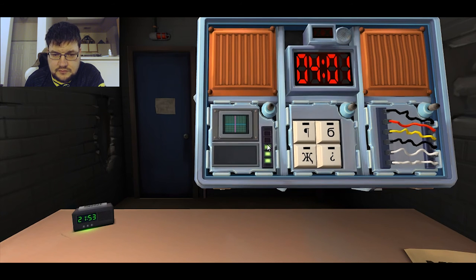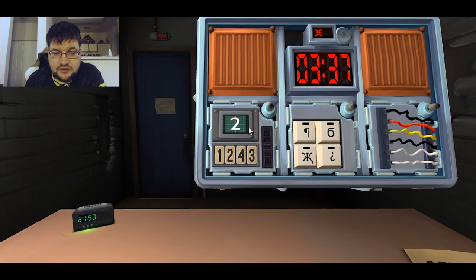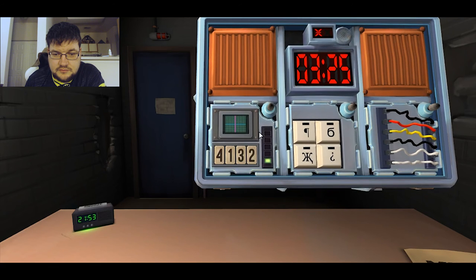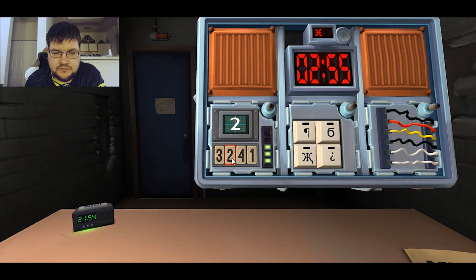Press the number with the same label you pressed in stage two — so press three. Big two — press the button in the first position, that was a three. Big one — press the button with the same label as you pressed in stage one, that's number one. Big two — press the button in the second position, that was a two. Big three — press the button in the third position, that's a three. Big four — press the button with the same label as stage three, should be a number three. Done.